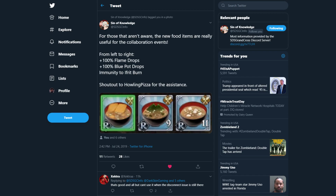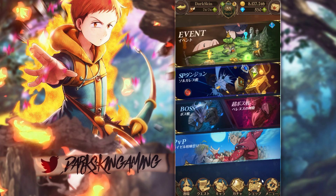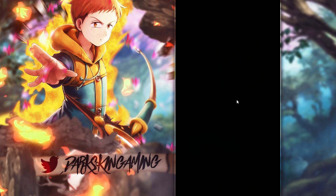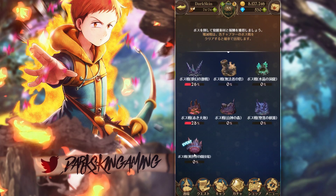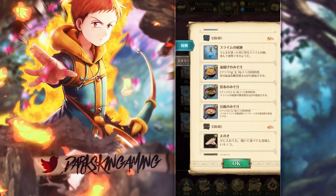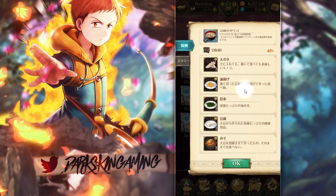With this food you are able to guarantee those drops. We're switching back to the game to show you exactly where to get it. Go to Boss, then go to the event one right here — it gives you the food. You have a high chance to get the flame drops, the water drops, and the burn immunity drops, in that order. It also gives you the materials you need to create it, so even if you don't get it directly, you'll be able to make it.